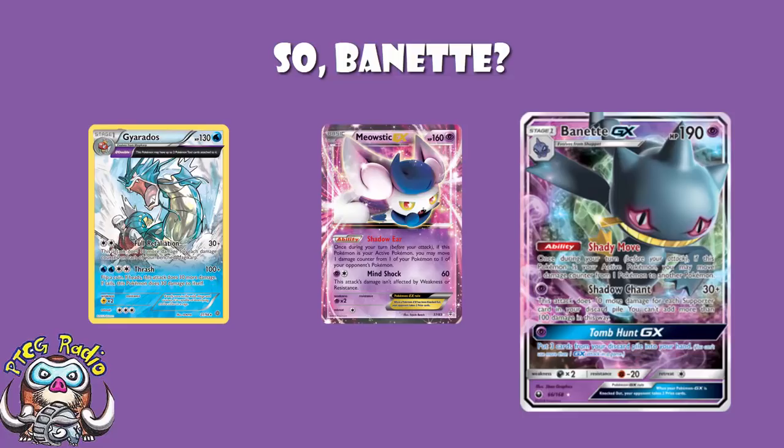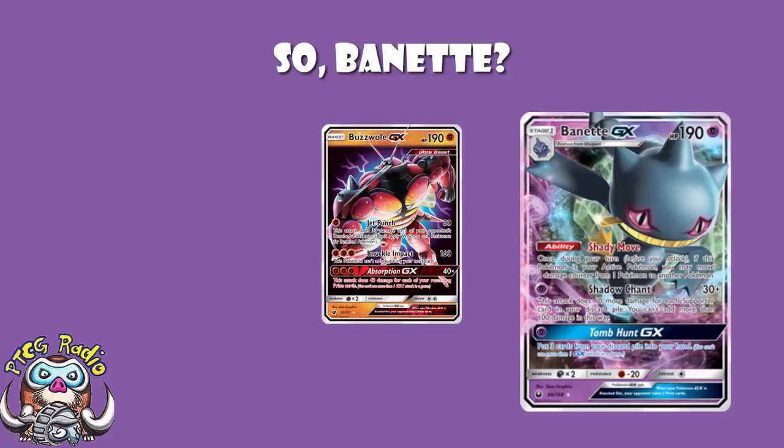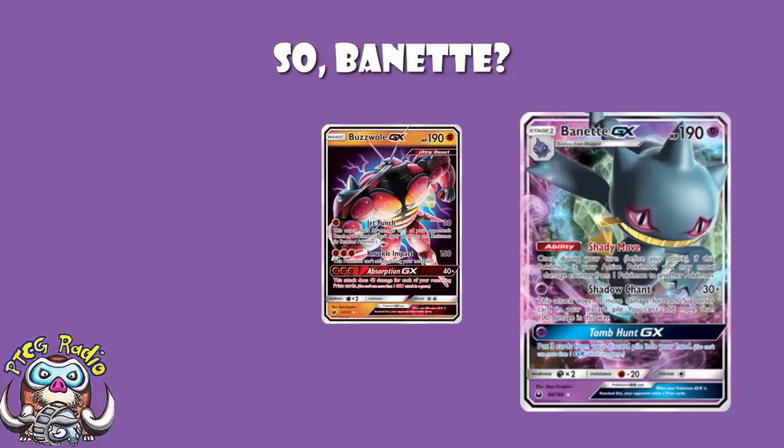But it's the main attack that we really like here. It's a single Psychic Energy: 30 damage plus 10 more for each supporter card in your discard pile, but you can't add more than 100 damage this way — so a maximum of 130, which generally is bad. But add a Choice Band and you've got a base of 60. That means as soon as you play four supporter cards, you're getting a one-hit KO on your opponent's Buzzwole. With Choice Band alone, as soon as you've got seven supporters in the discard, one-hit KO. And it's a single energy, so Ace Roller or Max Potion works beautifully.